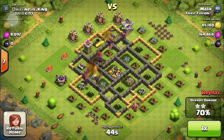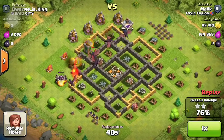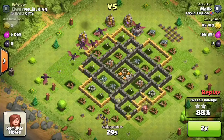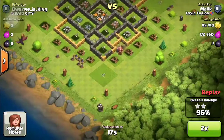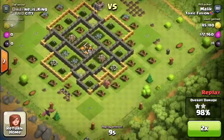If you guys get all the air defenses down, it's an easy 3-star. The only thing that will prevent you from getting a 3-star is time. If you try to get those air defenses quickly and get the clan castle troops — especially in war where they'll definitely have CC troops — that's what you really need: take out the Barb King and CC troops first. If not, all the dragons are going to go to one spot and it's not going to be good.